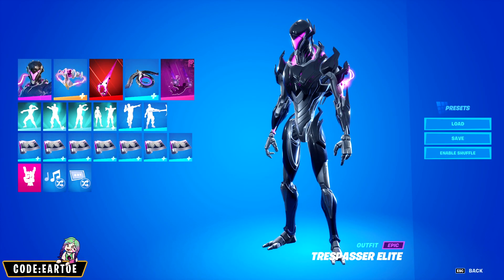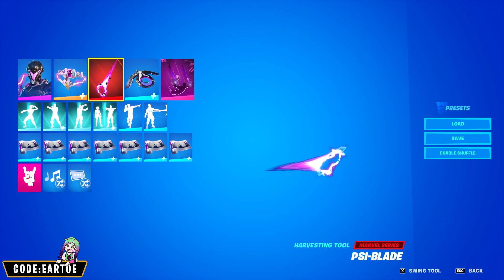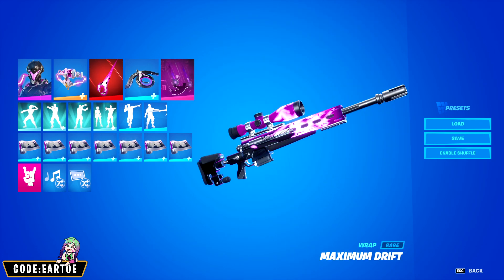Next we have another combo for Trespasser Elite. For the back bling: Chimera's Plasma Pack. For the pickaxe: Side Blade. For the glider: Echo Jet. For the contrail: Glyphs. And for the wrap: Maximal Drift.